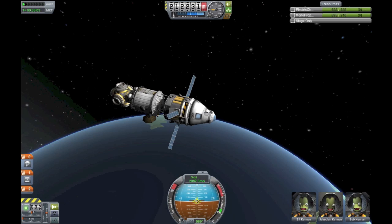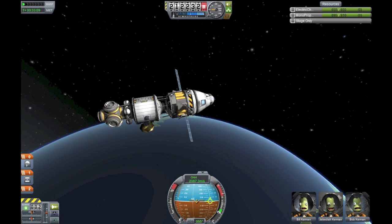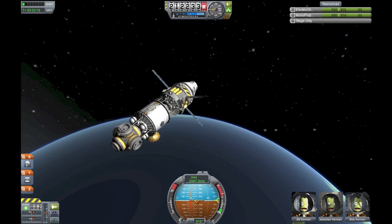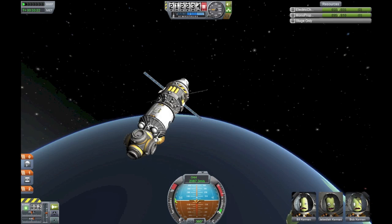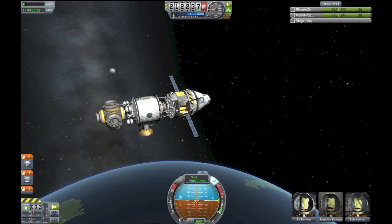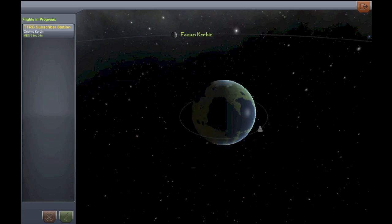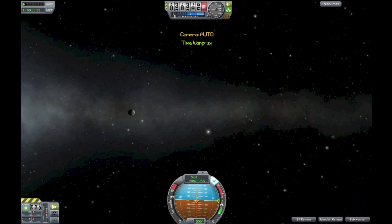Alright, here are the rules. You must design, launch, and dock the part yourself — no persistence file editing, HyperEdit, or cheating of any kind. Obviously we don't have any way to monitor this, but just be honest and build a module and get it into orbit yourself — just be realistic. No mod parts — this includes MechJeb or Flight Engineer or anything that requires a mod part at all. We're sorry for this rule but we want everyone to be able to participate and we want to build a really fun vanilla station.